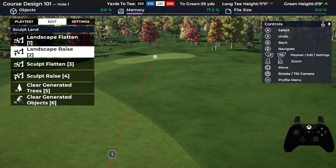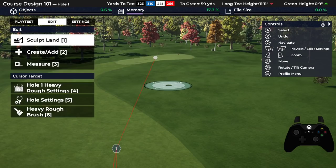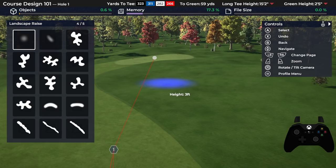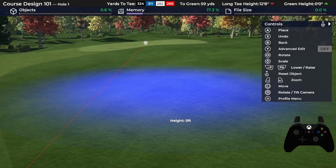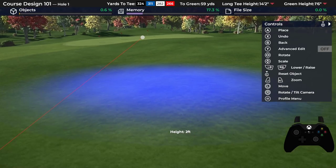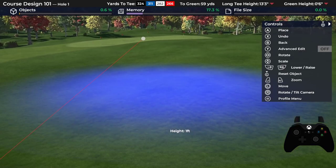Hey everyone, Canuck here. Welcome back to Course Design 101. It is bunker time. I had mentioned I would not do bunkers until the game patched the issue where when you're sculpting land, you could see inches and feet, but right now I can only see feet. So in order to work around this and show newer designers the measurements we're dealing with, we're going to switch over to the metric system.